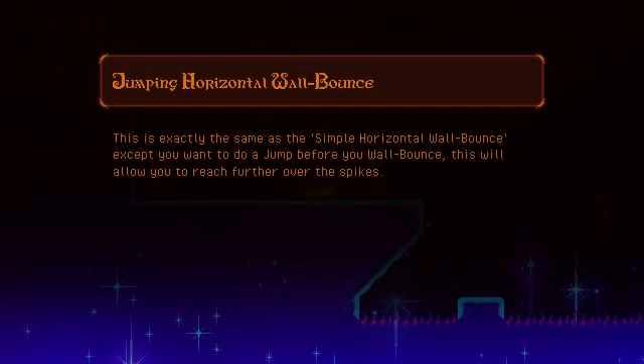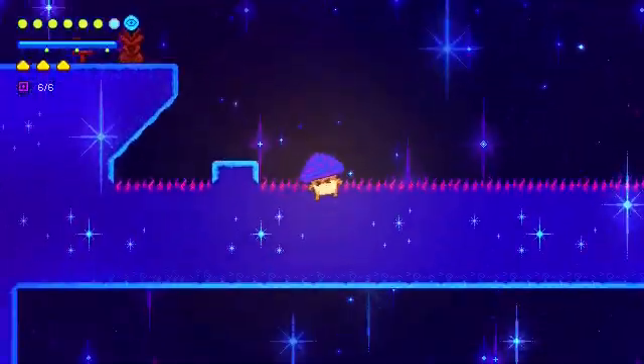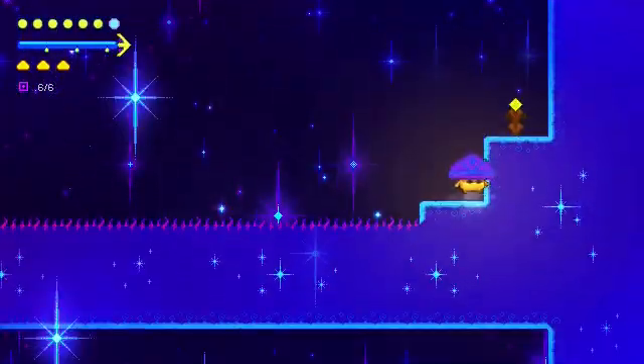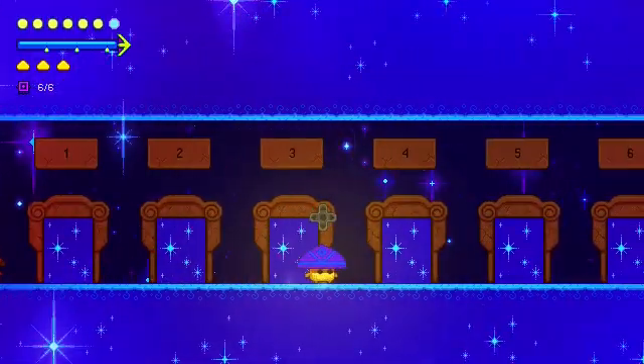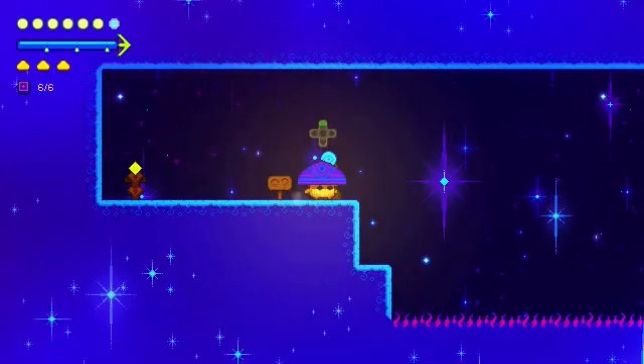Jumping horizontal wall bounce — you want to jump before you... Wrong button combination. L2 to do the wall slash, R2 to do the dash.